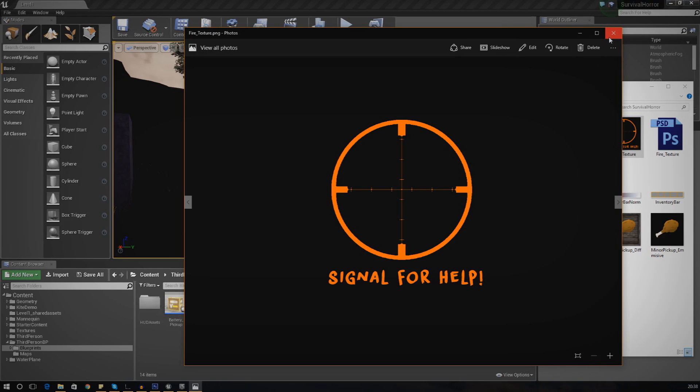I basically just sent this out as one texture, and because of the way it's set up I can use it as an opacity mask, an emissive mask, and a diffuse all at the same time. All I did was export this out of Photoshop as a PNG - once again the download link is in the description below.